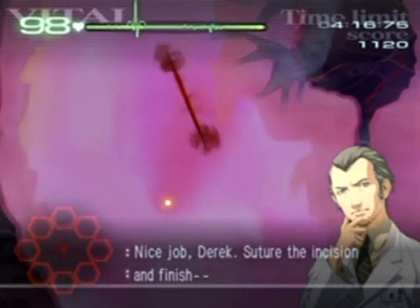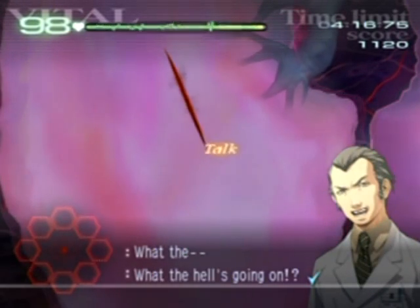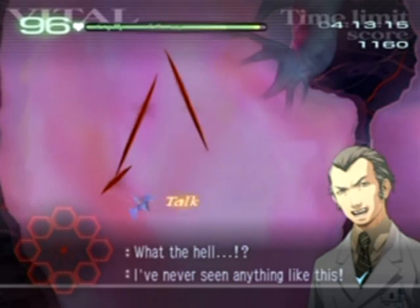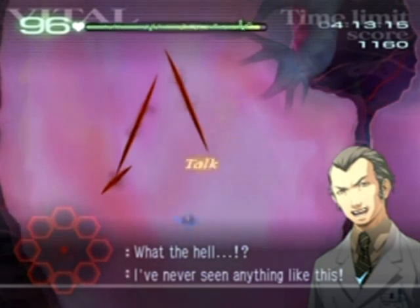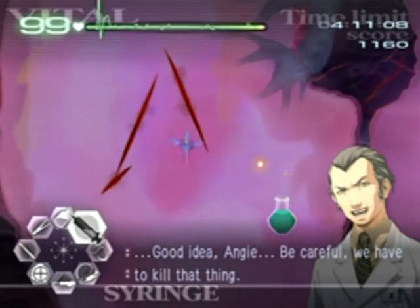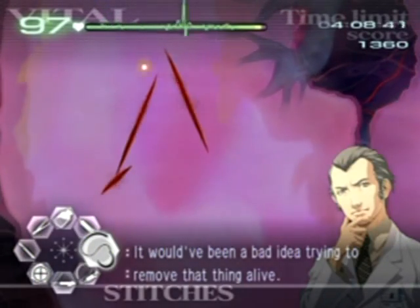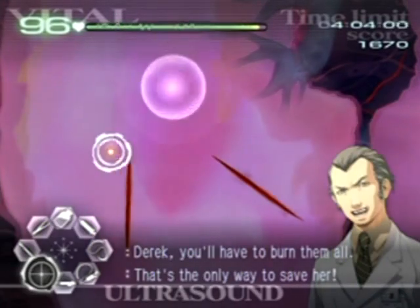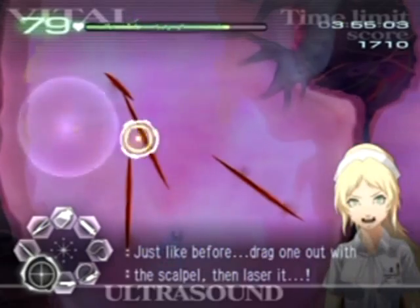There doesn't seem to be anything here - what? How did that just happen? Ultrasound - what is that? You have to ultrasound these things and cut them out. They're known as Kiriaki - I never knew how to pronounce it, like 'kiriaki' or 'kriaki.' These guys cause lacerations - they're part of the sci-fi aspect of this game. Laser them to kill them; it only takes two hits for each critter. Suture up the wounds, but there appear to be two of them now.